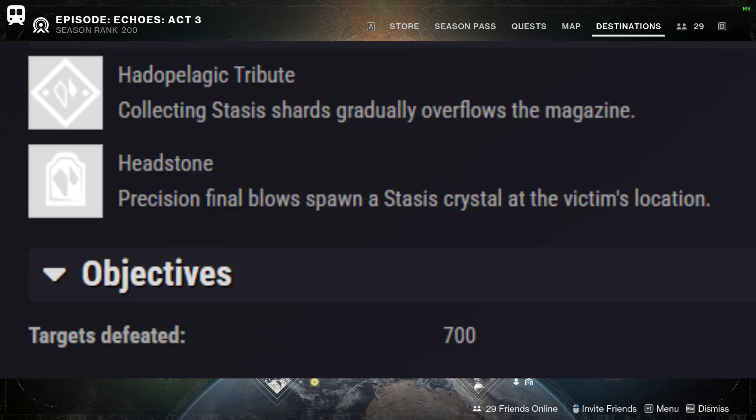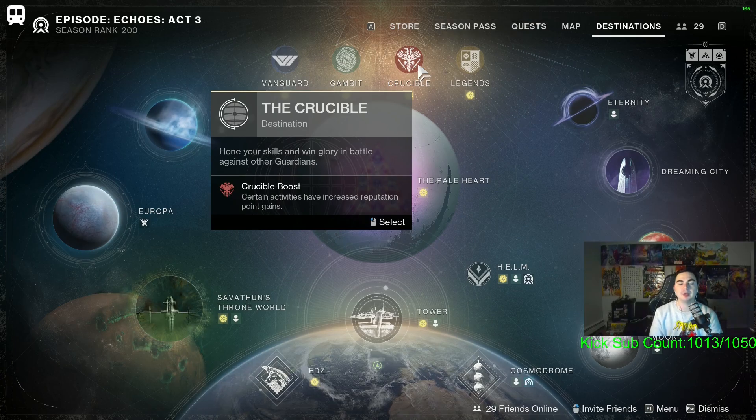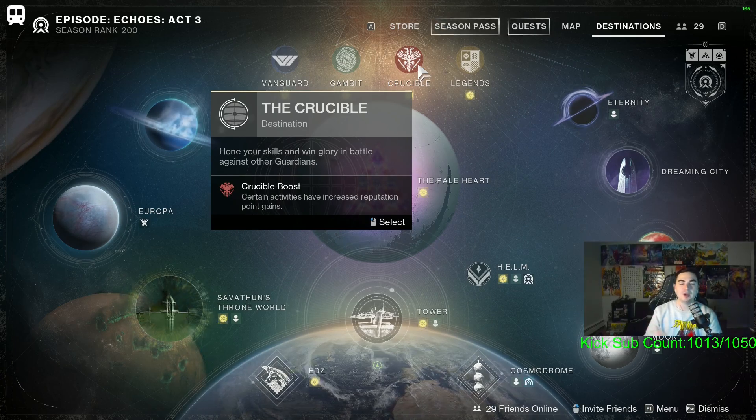Once you get the catalyst, you need 700 kills with Wicked Implement. It gives you the perk Headstone, which means precision final blows will spawn a stasis crystal at the victim's location, as well as the perk Pelagic Tribute, which means collecting stasis shards will gradually overflow the magazine.